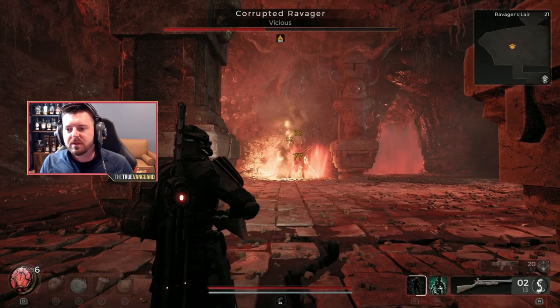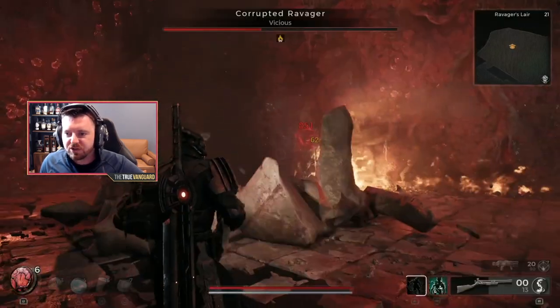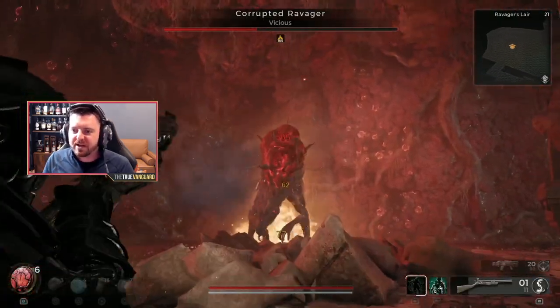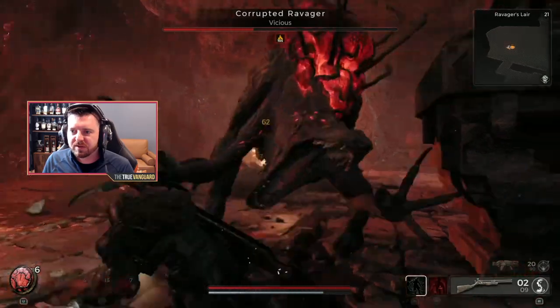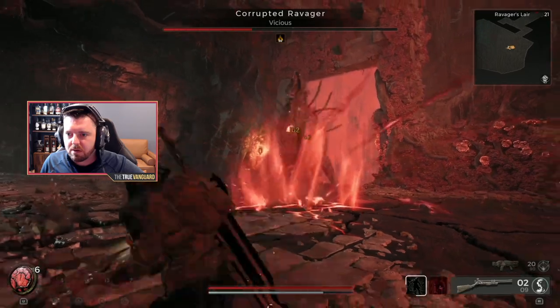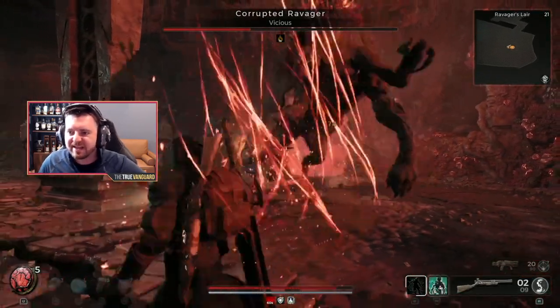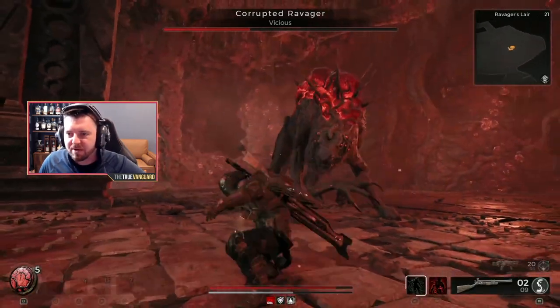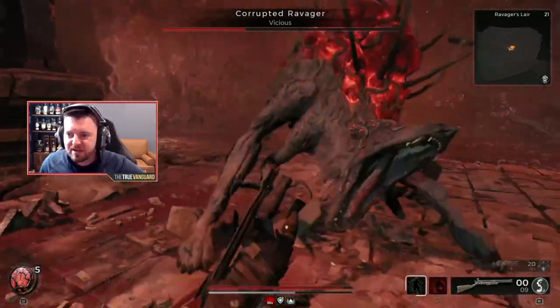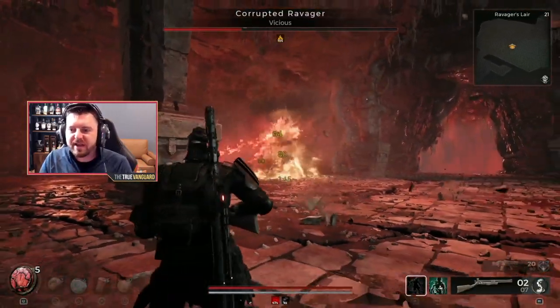He's put his claws in the ground and is sending a shockwave out. I try to dodge towards directional attacks — that way you don't get hit by the tail end. That right there was a mistake on my part: I dodged away from the shockwave and got hit by the tail end of it.